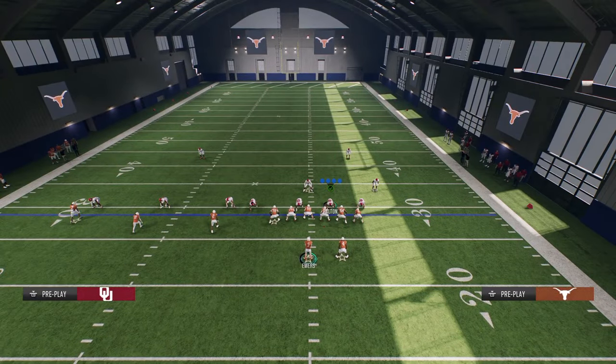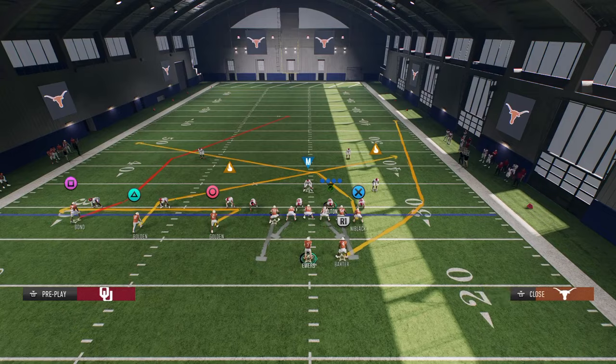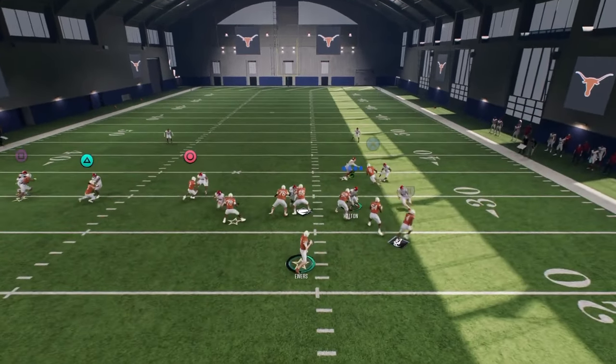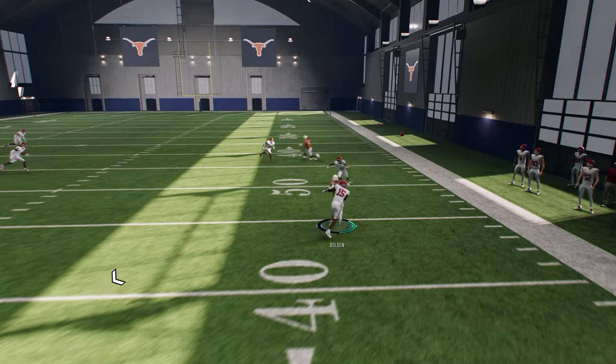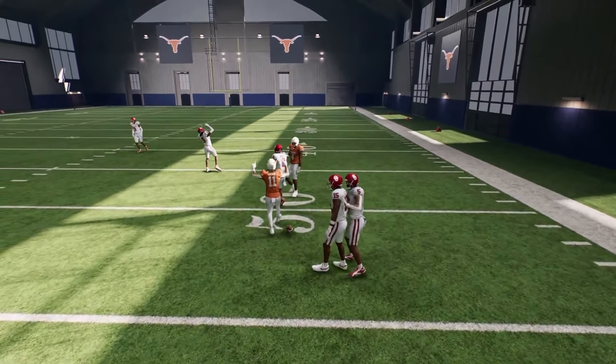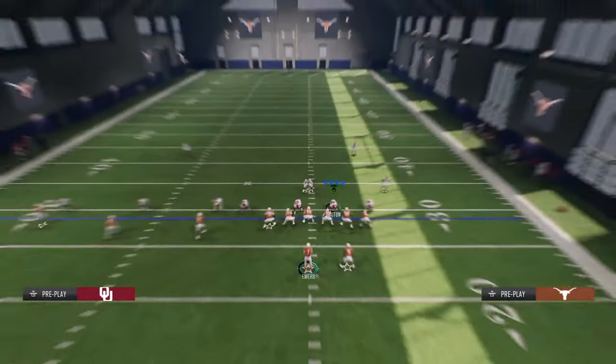If we run this again, watch the running back out of the backfield — you see he's a threat. And then the slant gets off that jam super easy and you're going to have that ability to be thrown. So that's cover two man — that's probably the best way to play man coverage.